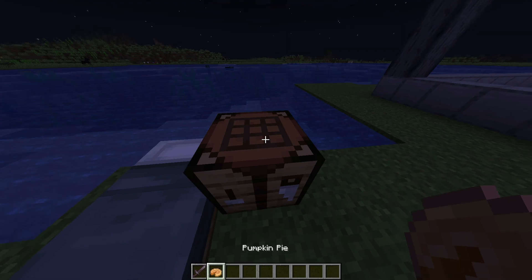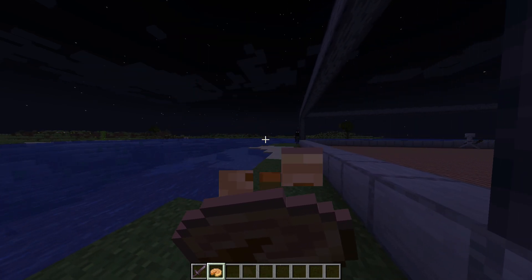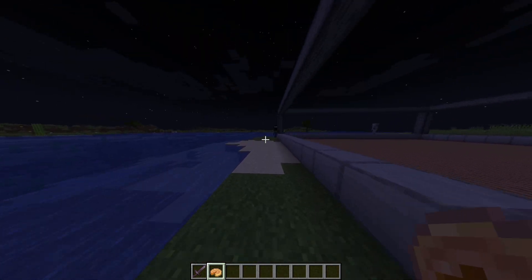So just select it, drag it, and then keep it on your inventory so you can eat it. That's how you make pumpkin pie on your game Minecraft.